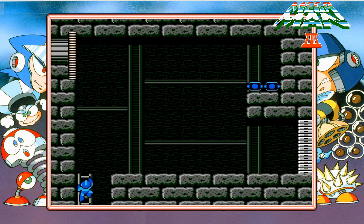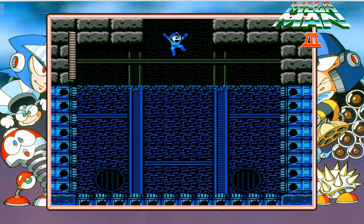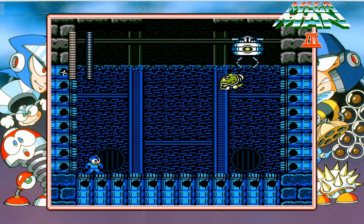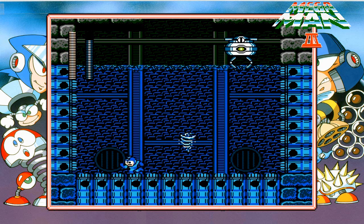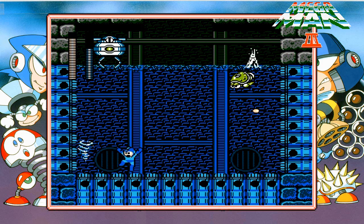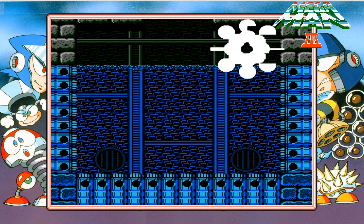That's it — we're at the boss already. This was an extremely short stage, and that's true for all Wily stages in Mega Man 3; they're extremely short and the bosses are fairly easy. The actual machine itself is invulnerable — you just have to shoot the turtles. There are three shots apiece and you only have to kill five of them. They get faster each time another one shoots out, but it's really not that hard; they rebound off the walls at predictable vectors.